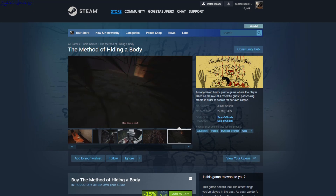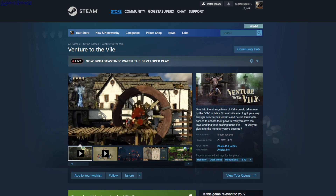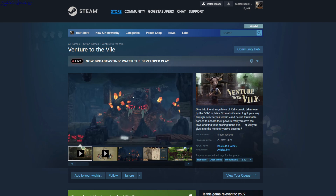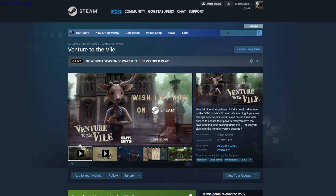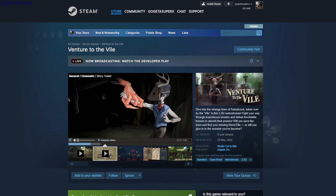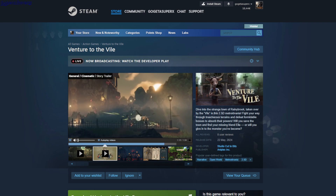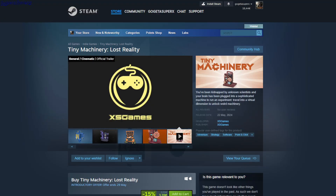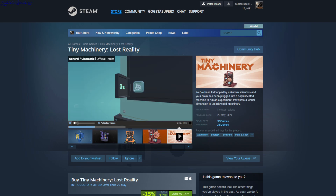Venture to the Vial — it's kind of like an adventure platformer, like two-and-a-half D. There are boss fights and spikes and stuff so you have to dodge them, and you have different abilities like a grappling hook. Looks good, there's a free demo and it's $22.05.